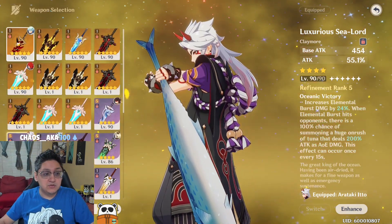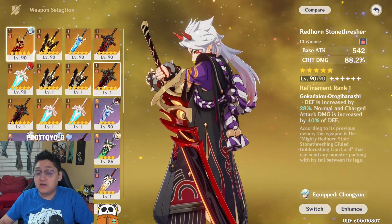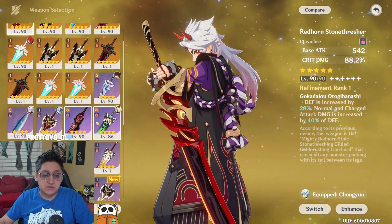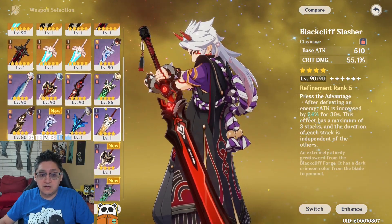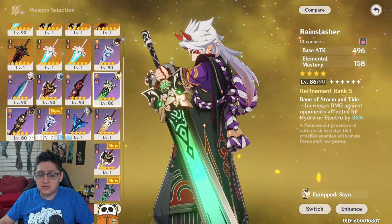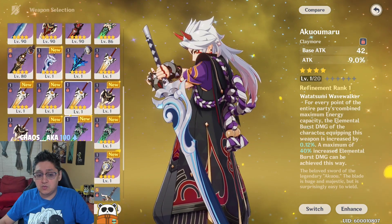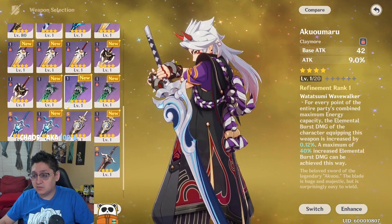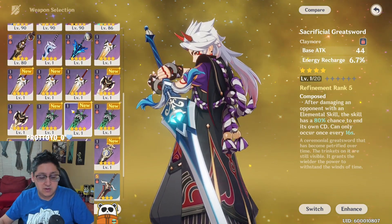For weapons today, I'm only going to be able to show each of the five-stars at R1. I have Aquamara at R5, Sea Lord at R5, Servants at R1, Blacklift at R5. I did not try out the Rain Slasher or the Prototype Archaic, and I left other weapons at low refine or low level because they weren't really relevant for the test - the math works out, it just doesn't matter that much.